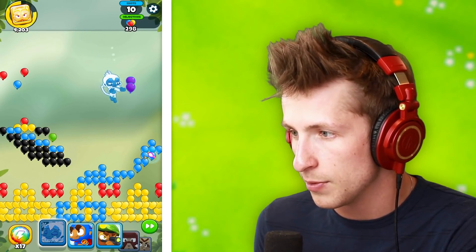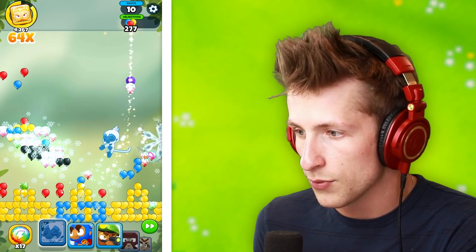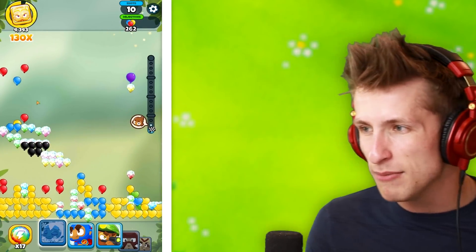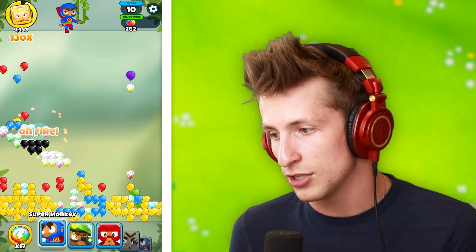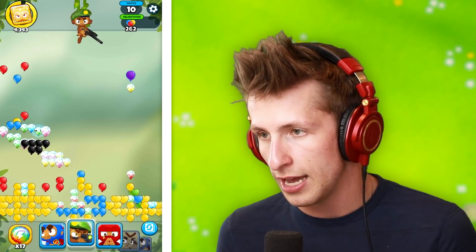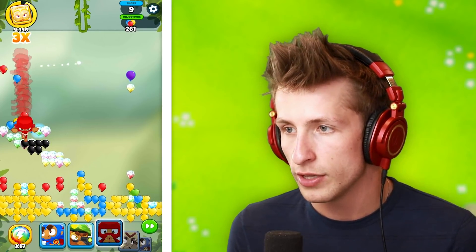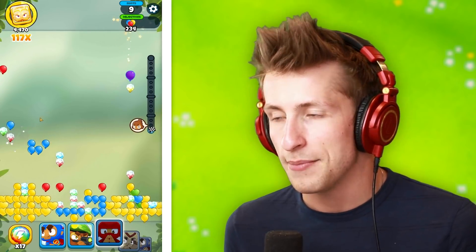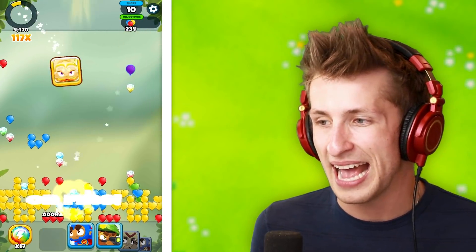I want to use the Ice Monkey right here. Oh, that was actually kind of a waste — sometimes you just don't get very lucky bounces, which makes it very, very sad. There's another Super Monkey coming up. I'm going to use the Ninja Monkey — he can go through and just clean house. He only got a hundred pops, so I guess that wasn't as great.